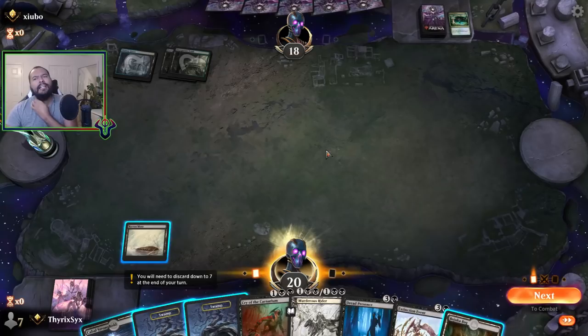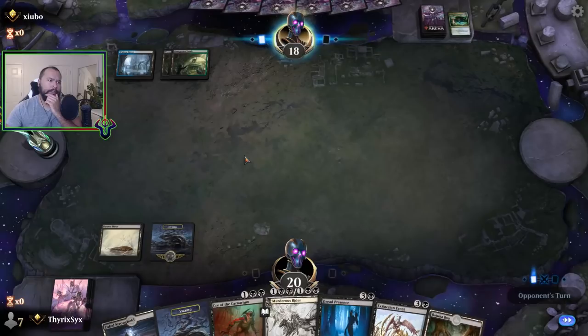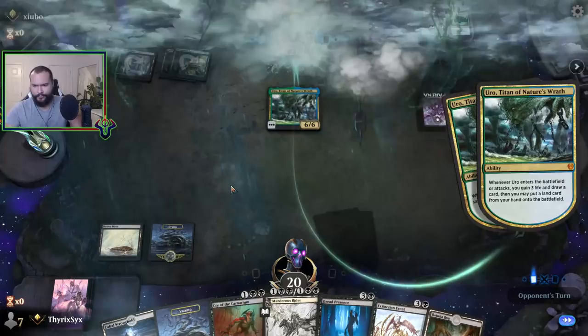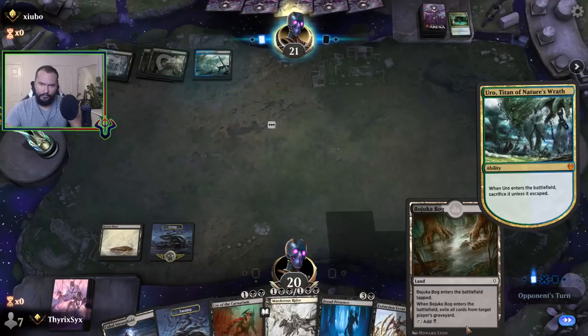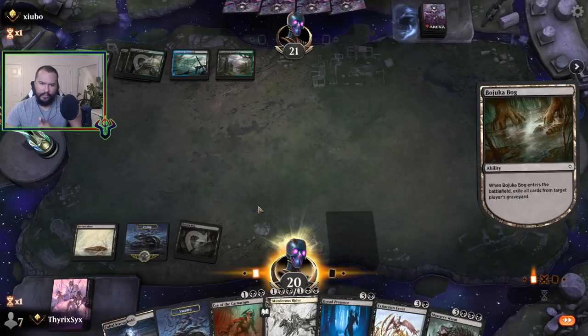I really feel like I should hold this Bojuka Bog. Yeah, I think I gotta hold the bog. I was right to hold the bog — okay, I can play the bog now. Next turn I can play Stronghold into Dread Presence.